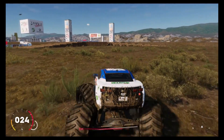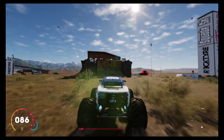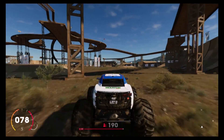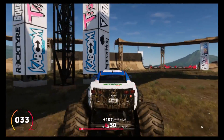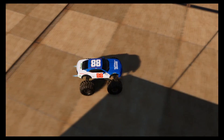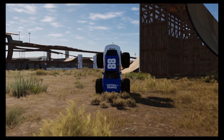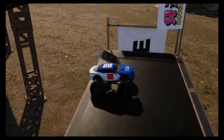He lost some time with that crash and he's going to have to make it up somehow. It looks like he's going back to that same ramp, and he lands a perfect double backflip. His time on the freestyle clock is running down — that was a nice backflip. He finishes up with some donuts. Let's check out some highlights: that big time front flip, that awesome 360, the reverse wheelie, and that nice double front flip he lands with a stoppy.